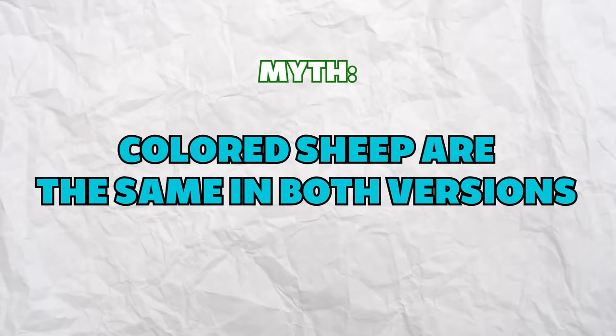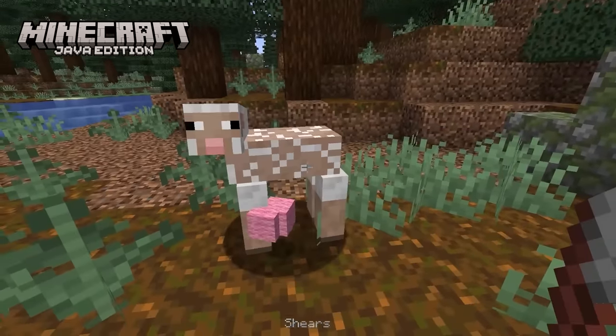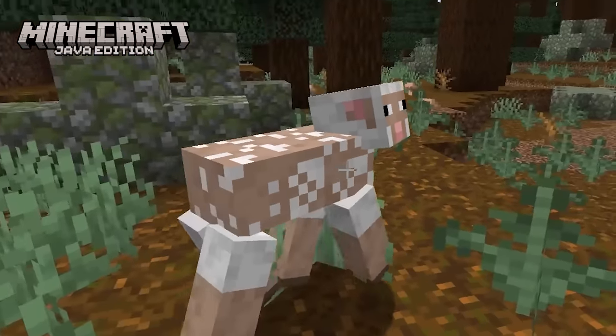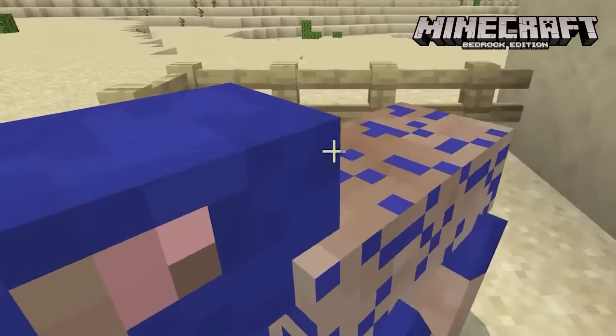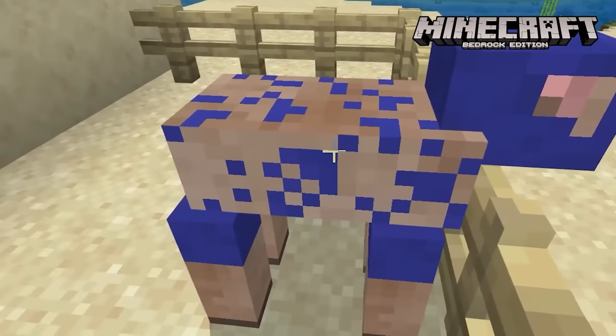Colored sheep are the same in both versions — false. If you shear a colored sheep in Java, the sheep just looks like a regular white sheep. However, if you shear a colored sheep in Bedrock, the little scraps of wool remaining would be the same color as the sheep.